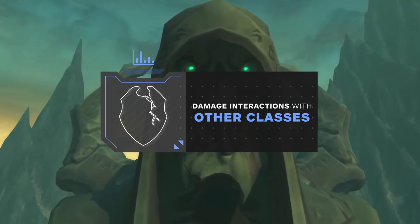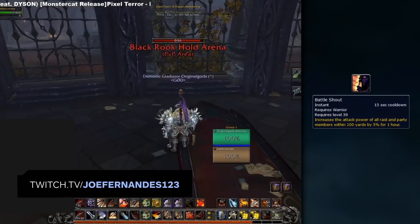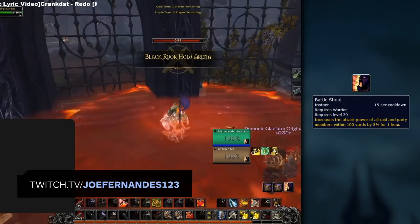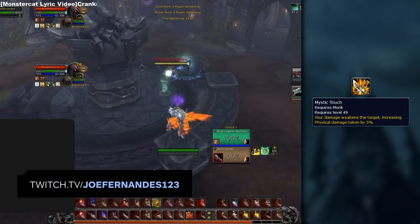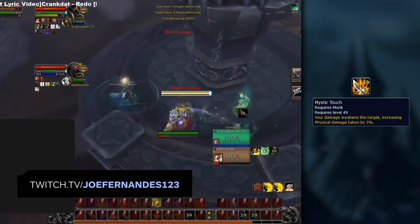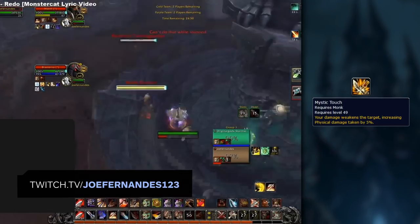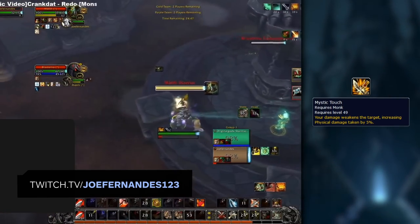There is quite a bit of buff synergy with Arms Warriors providing Battleshout. This is excellent when paired with any melee or hunter specs, giving them extra damage as well as yourself. Another buff only monks can provide is Mystic Touch, giving quite a chunk of extra pressure for warriors. Make sure your monk provides this actively though, as it has to be active via a debuff on your target.